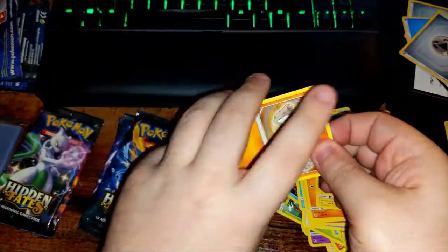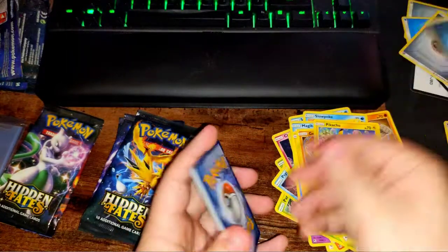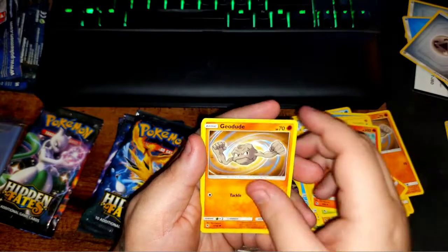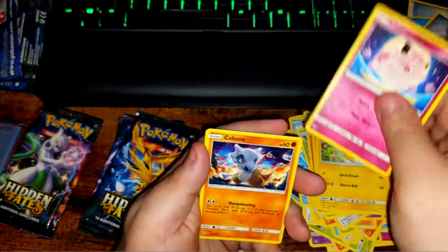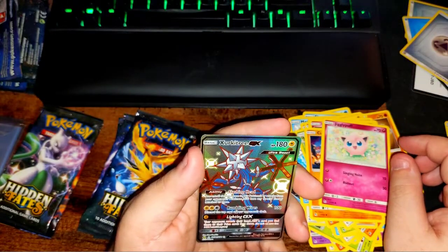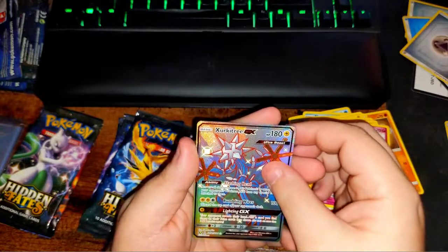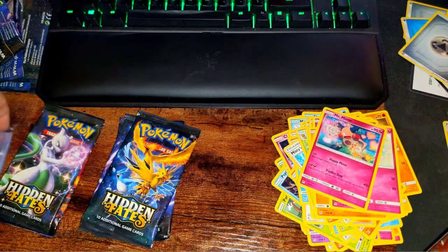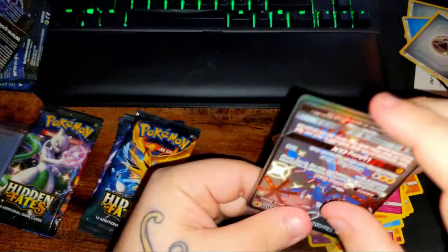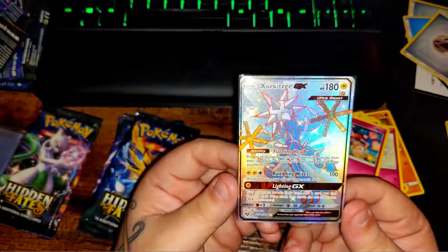Mew's always got some good stuff for me. There's the code card. Dark energy, Misty, Metapod, Charmeleon, Geodude, Geodude, Pikachu, Clefairy, Cubone, Jigglypuff — oh here we go! Zeraora GX shiny — it's a nice looking card. And a Mr. Mime. Grab a sleeve for this guy. It's a good looking card.